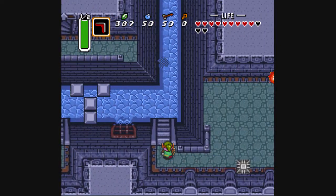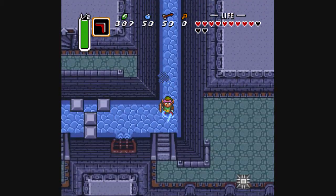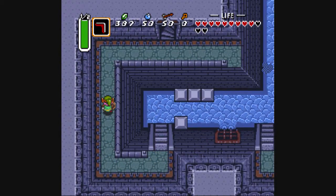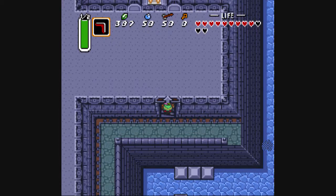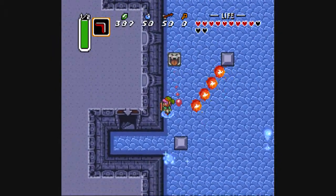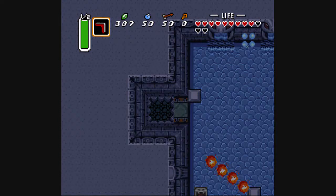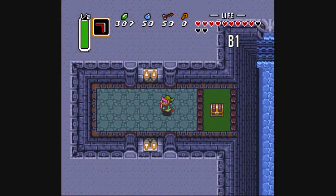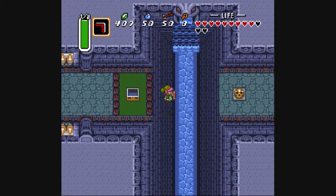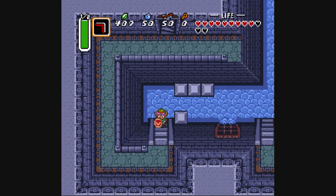Smooth, Link. Just trying to remember where exactly we left off. And up here, we come up to this above floor with the two different places to fall down. Let's go over here first, even though we lowered the block thingies on the other side. That was completely not worth the time. Let's try that again, shall we?